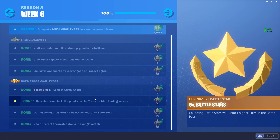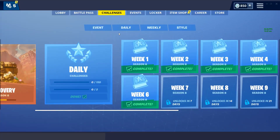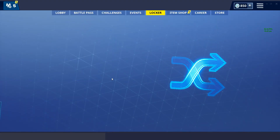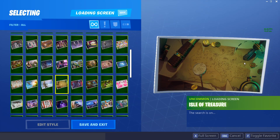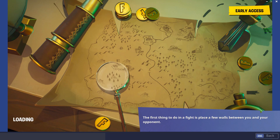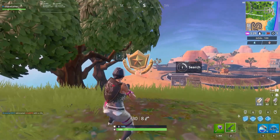The second battle pass challenge is to search where the knife points on the treasure map loading screen. The loading screen shows a knife pointing toward the hero mansion. The actual search location is not at the hero mansion itself, but it is in that vicinity — I'll show you exactly on screen where it is.